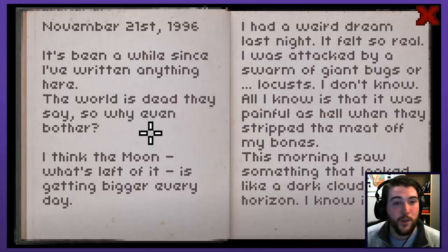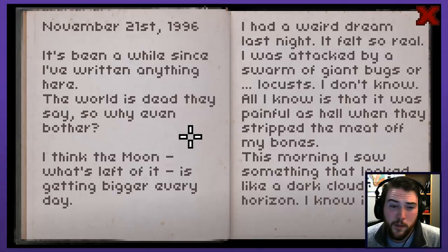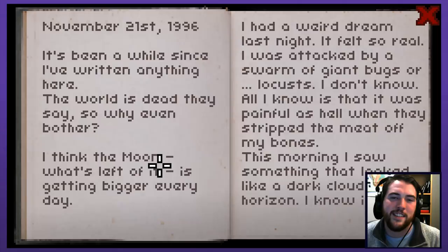We're in an alternate timeline here. It's been a while since I've written anything. The world is dead, they say - so why even bother? I think the moon, what's left of it, is getting bigger every day, like the shattered pieces are expanding. That would really ruin the tides, which would make a big difference. If just the moon exploding was enough to destroy humanity... it could have exploded and a meteor hit the world and caused a big dust cloud. There are theories that something like that could happen - a meteor, not the moon exploding, but one could lead to the other.